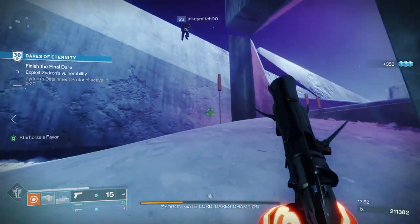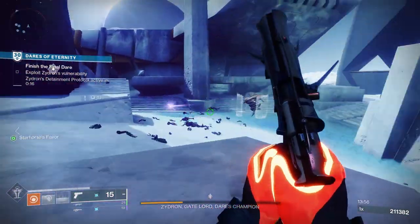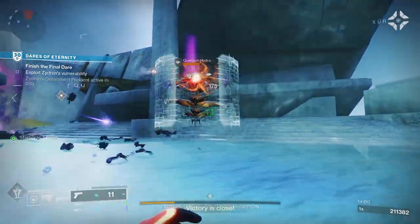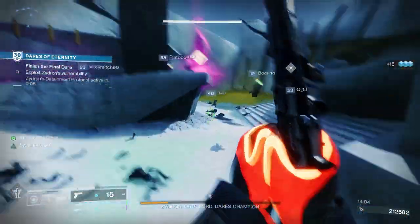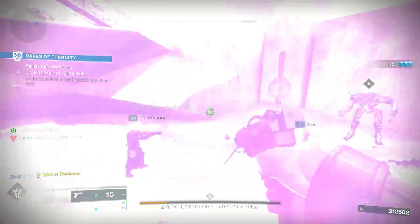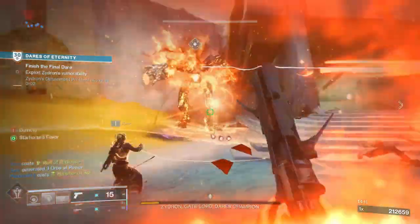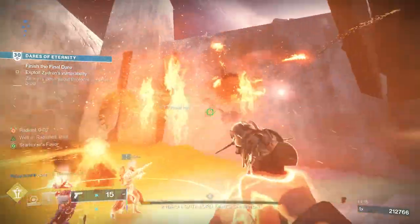For PvP, Arrowhead Break, Accurized Rounds, Pugilist, and Vault Shot would be good. Arrowhead Break greatly controls recoil and increases handling speed. Accurized Rounds increases range. Pugilist means final blows with the weapon generate melee energy, and dealing melee damage briefly improves the weapon's handling. Vault Shot means reloading the weapon after hitting a target overcharges the weapon for a short period of time, causing it to jolt on its next hit.